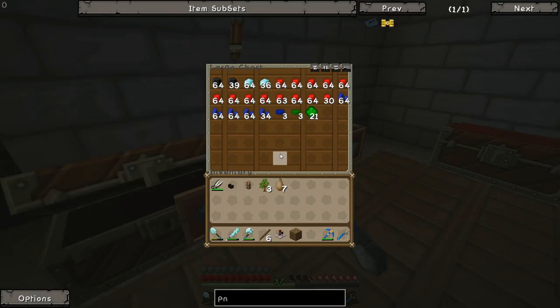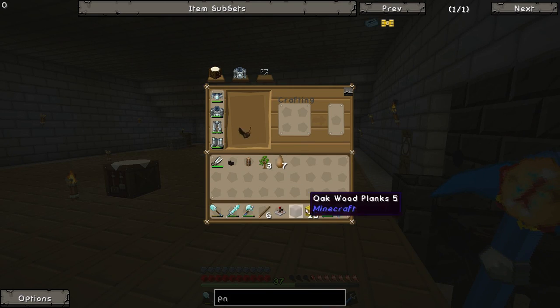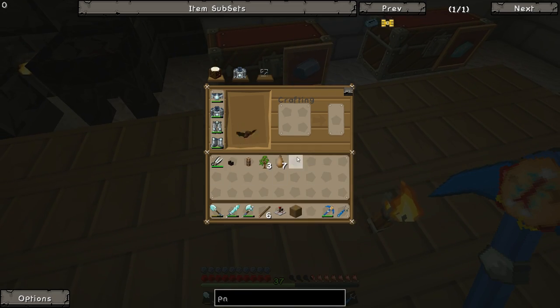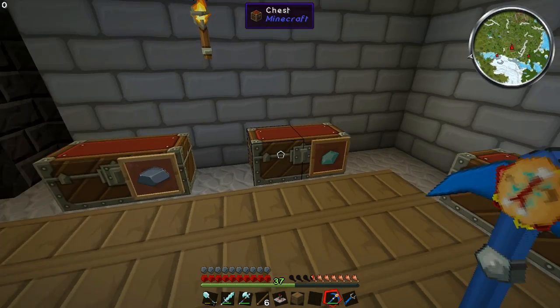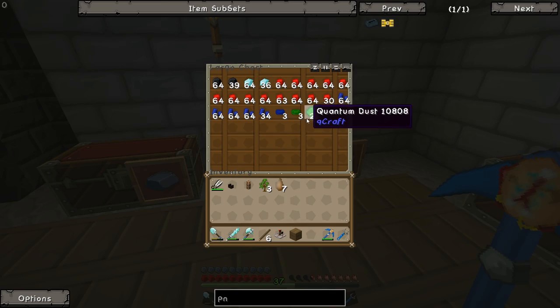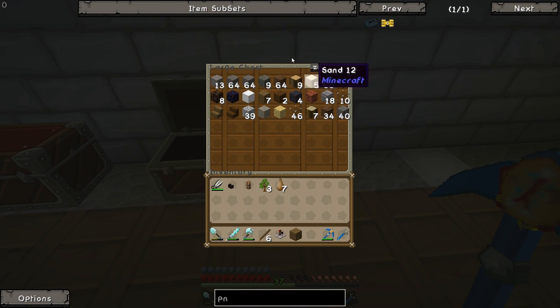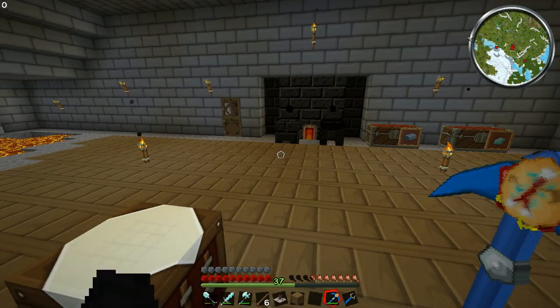I've organised most of my stuff into chests. We've got an ingots chest over here where I've got most of my ingots and my blocks of gold, which I'm going to change back into ingots just to keep things simple. I've got precious stuff over here like diamonds, redstone, coal, lapis, and some quantum dust. This chest hasn't been assigned yet, and this one has other random blocks I didn't know where else to put.